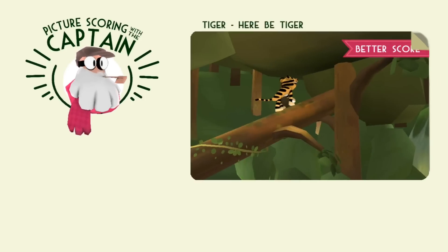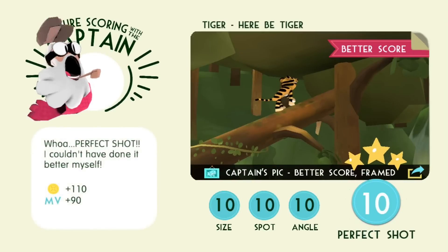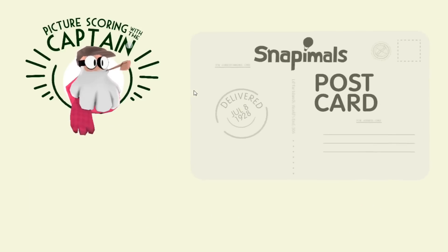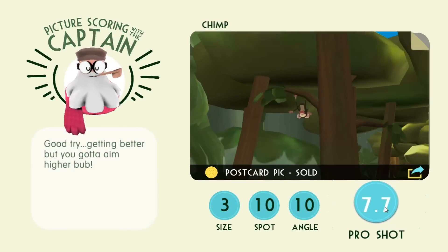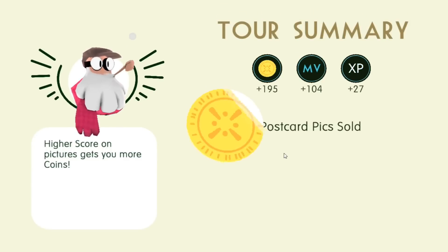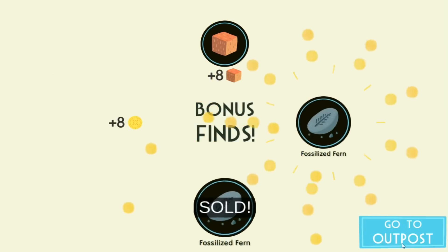Next time I'll have to focus on the captain's pick — here be tiger. Did I get perfect? Yay, better score! We've got a perfect score on here be tiger — that's going to give us a lot more money. And what's the last one? Just another chimp picture. I'm pretty sure there's a hanging-from-the-tree chimp picture that counts. Gaining more experience points! I'm pretty sure there's a chimp picture that counts.